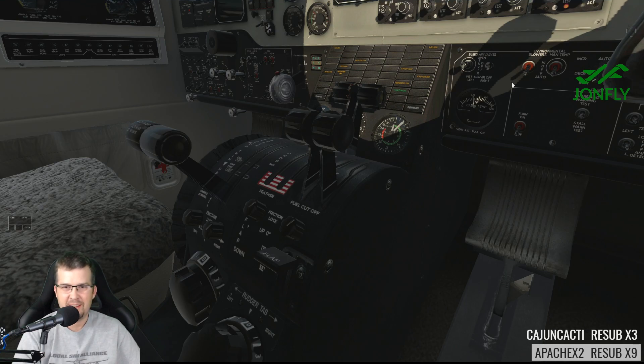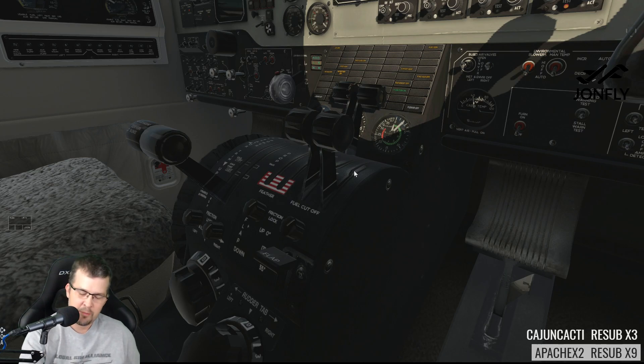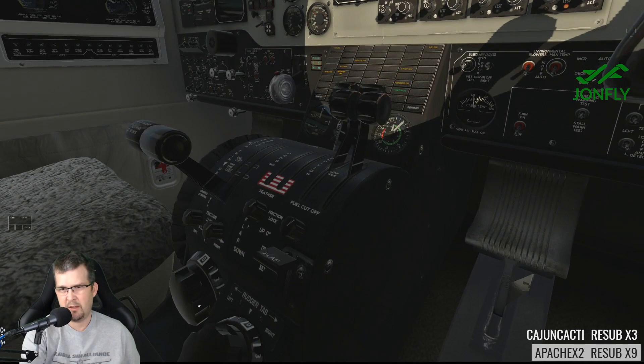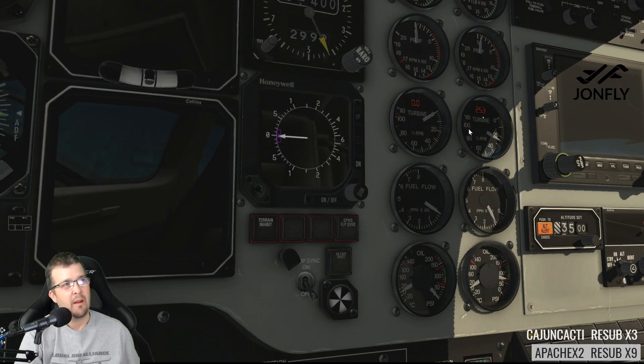Tearing holes in time and space — exactly. One thing you've got to make sure here is on the 1900: your fuel is in the cutoff position until you get to, I believe, 12 percent on your turbine RPM. We're gonna hit the right engine and hold it down until we get up to 12 percent. The John Flies logo is covering it, but I'll get up to 12 percent and then I'll add fuel. There's fuel flow — I'm just going to go up to the low idle position.